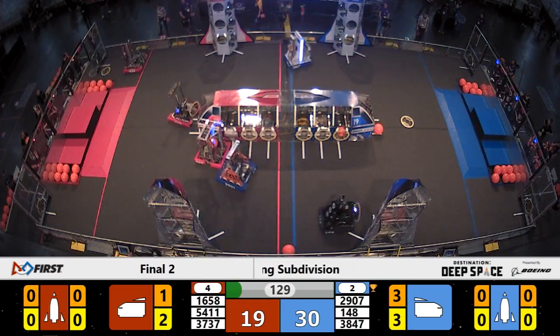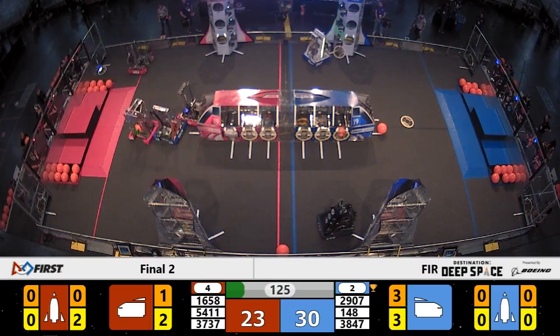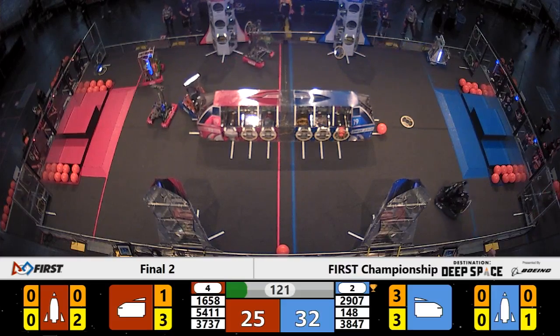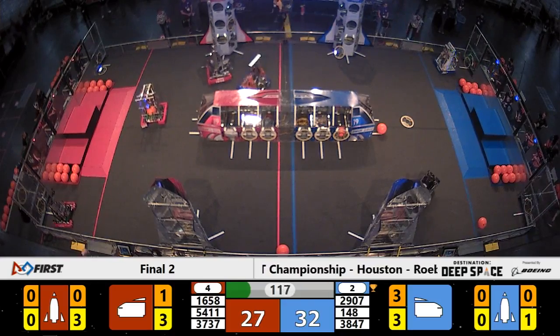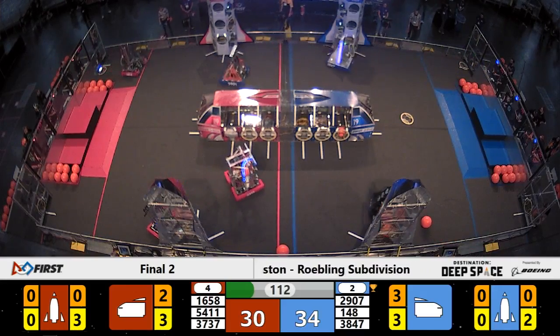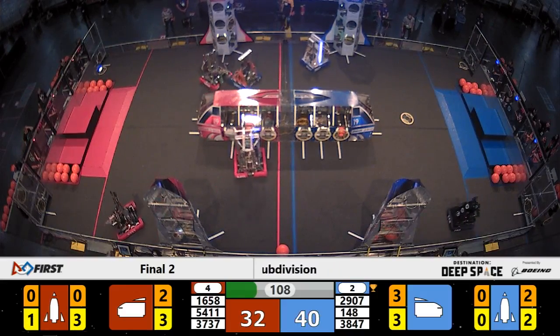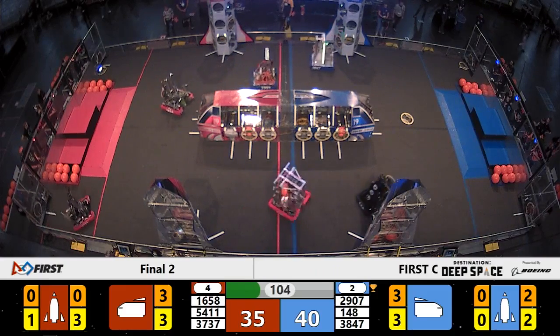3847 Spectrum lines up to put a hatch panel onto the rocket but it falls off. Across the way, 1658 Tech Heads put a hatch panel up on the blue alliance rocket ship. Lion Robotics comes over to play defense, trying to disrupt the cadence of the Tech Heads as they move game pieces on the floor. 3847 Spectrum gets that hatch panel put in place.